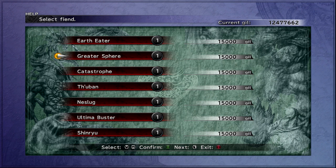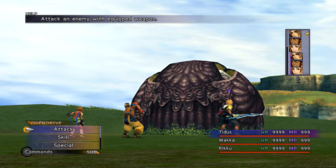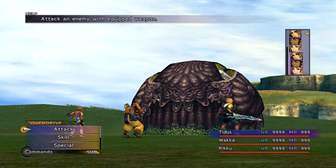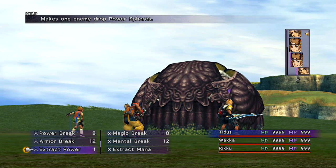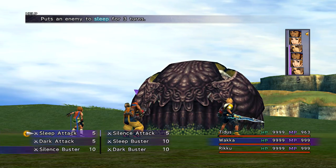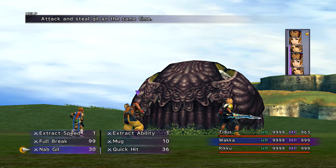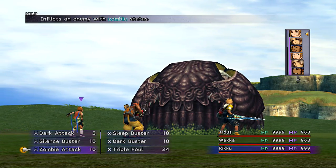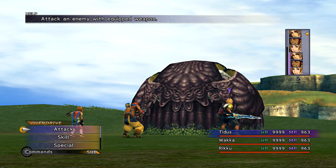Boss fight number three is against Catastrophe. He's actually quite easy, especially if you have really good stats, because he has pretty little health and the strategy is pretty straightforward. If you are worried, I recommend having Ribbon armor. If that's too much of a grind, make sure you use your anti-Marlboro armor — most notably having Confuse Proof and Poison Proof is going to help. First stage of the fight he's going to be in his shell, so quick hit pinata him until he opens up, which should only take two or three turn rotations at max damage.